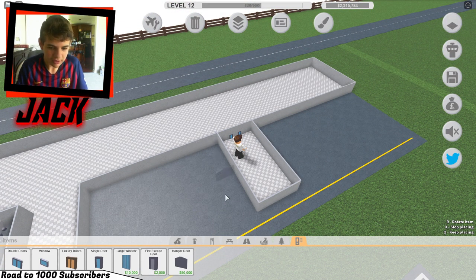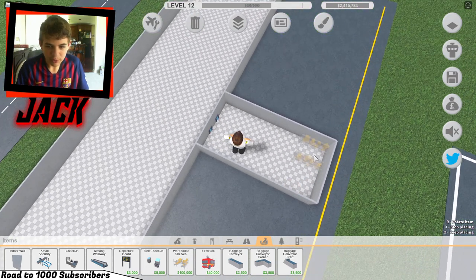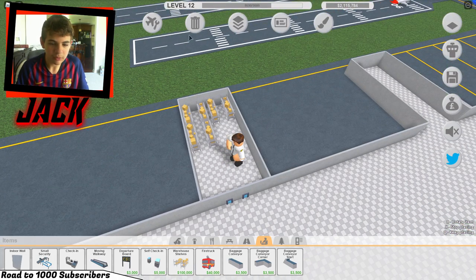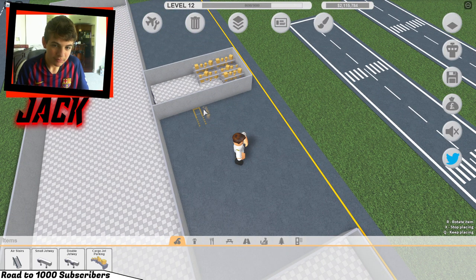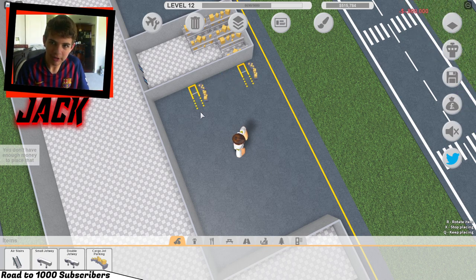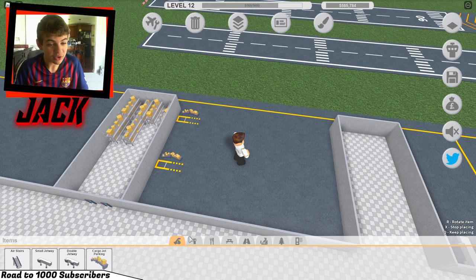Utilities - oh god, those are a bit more expensive than I thought. We only need three though, so that's good. There we go. Oh god, 800,000 - okay. Let's get two of these, put one here and one here. That actually cost a lot more than I thought - almost 1.6 million dollars.